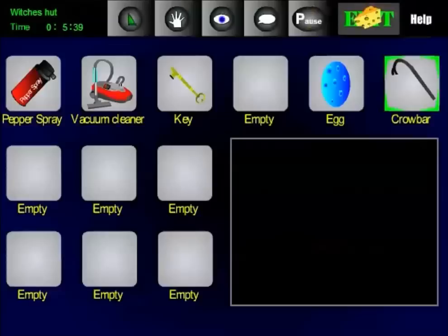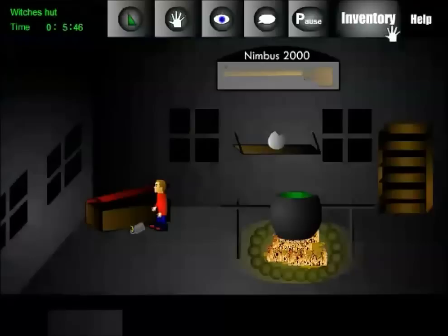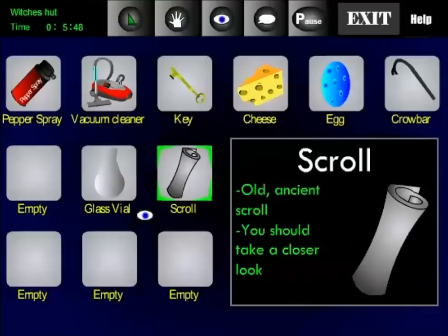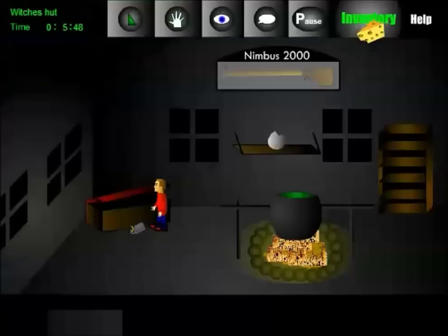I'm going to grab the vial, and you want to use the key on this chest over here. Inside the chest we're going to find a hint on what to do next. Taking a closer look: the holy light can be created with water of purity, water of saline, essence of life, and essence of death, in that order. So we've got to go collect all that stuff in this vial. Give me the cheese — we'll do the cheese thing first and then we'll get the different elements.